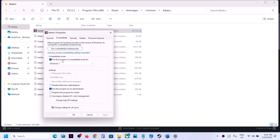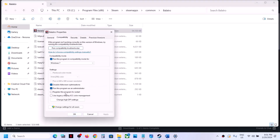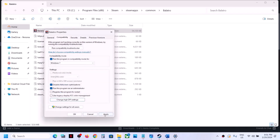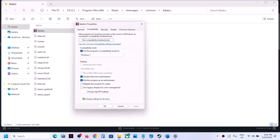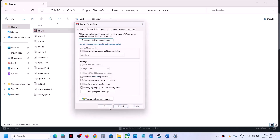If that does not work, go to Properties again and put a check on 'Disable fullscreen optimizations,' then Apply and OK. If still not working, click on 'Change high DPI settings,' put a check there, select Application, click OK, Apply, OK, and double-click to launch the game. If none of these work, you can uncheck all the boxes and follow the next step.